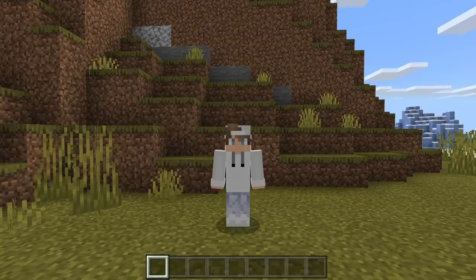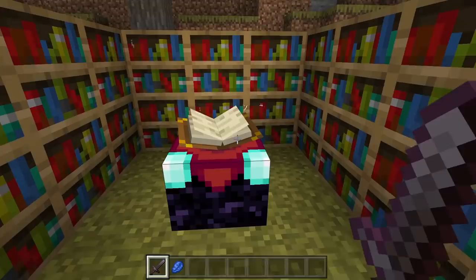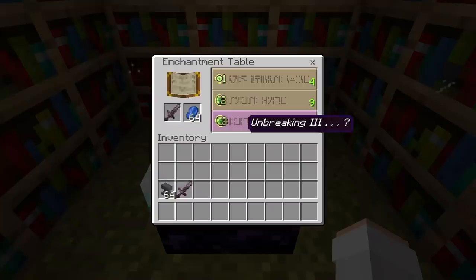These are all the highest levels of each enchantment in Minecraft. I will be showing each of these enchantments and their uses in this video. Enchantments can be added to items either by using an enchanting table or using an anvil.